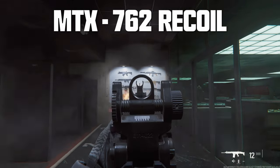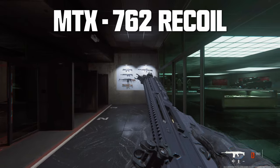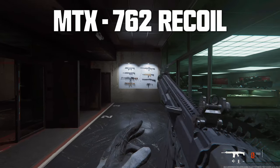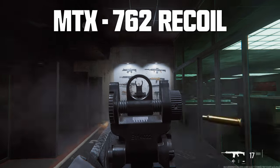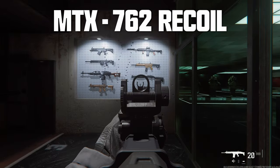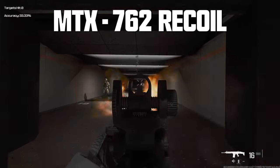The MTZ-762 has a strong first kick, but then its recoil is what I would consider standard. It can become very manageable when you start adding attachments, but unfortunately there's no way to completely eliminate that first kick. I've tried a lot of attachment combos and that first kick always seems to be there, which can be a problem when trying to take advantage of this weapon's strengths in long-range combat.